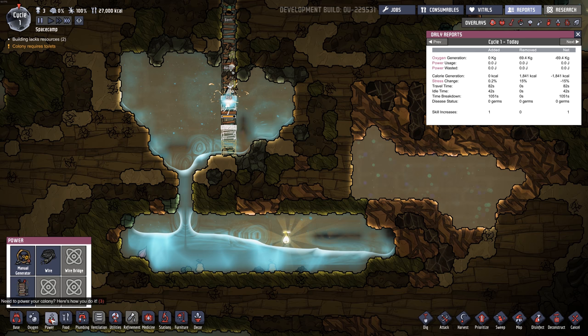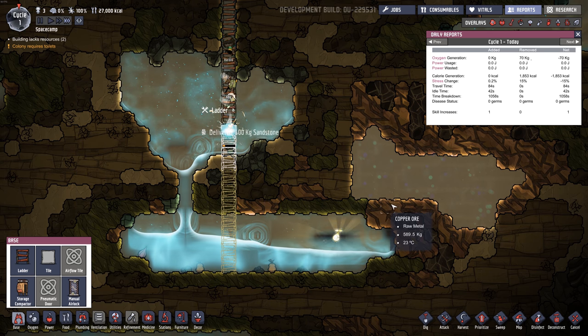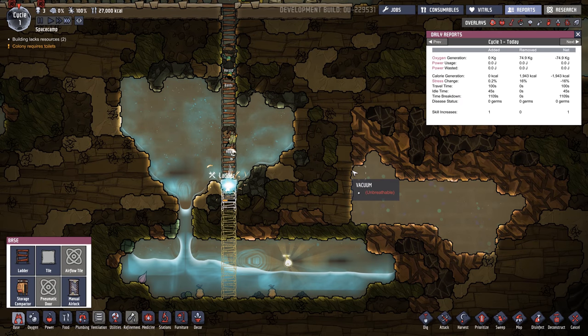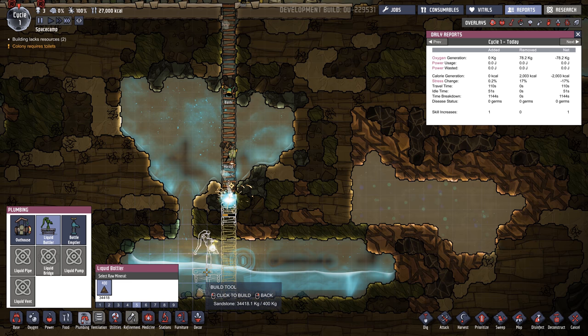I think there's a new water collection thing. Liquid bottler... bottle emptier. I think we need this to collect water. Let's take this all the way down. Hopefully they can hold their bladder until we've got a liquid bottler in there. Let's build this right here.